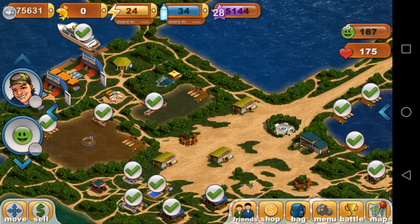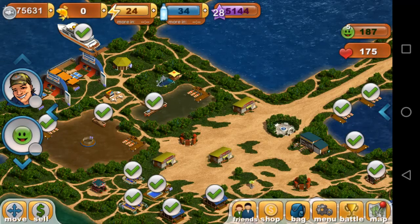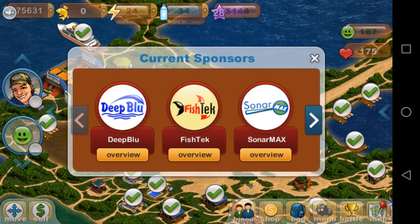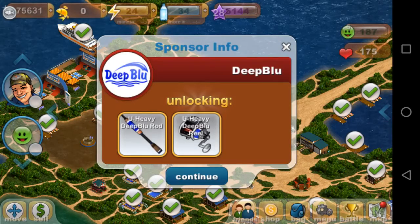If you click on your sponsors, you go to the top right here, you're going to see your hearts and your smileys. I click on that, it's going to bring up the current sponsors that I have. Each one of those sponsors does something for you. I clicked overview on Deep Blue and it shows me what I got from the Deep Blue rod and Deep Blue reel, which was awesome.